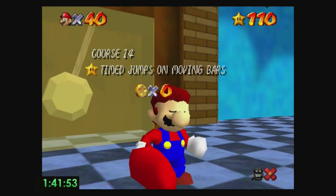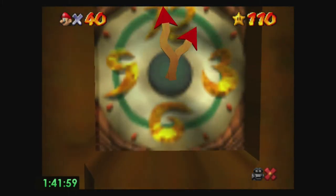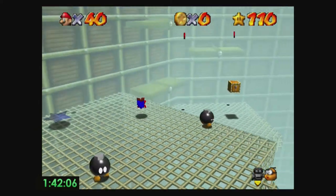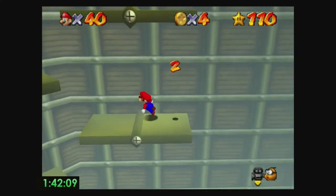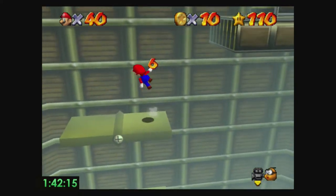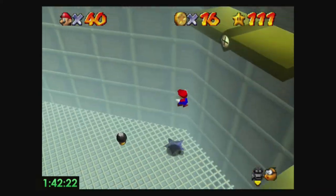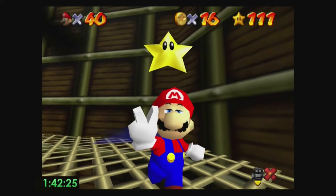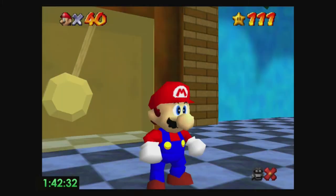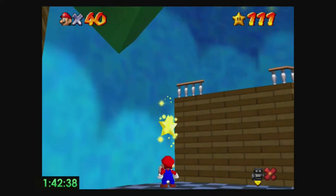We've got one more star in Tick Tock Clock, then we'll be moving on to Rainbow Ride and Bowser in the Sky. We're quite near the end of the run, and if you've stuck to this point, thank you — I hope this actually helps you learn 120 star. You can obviously implement your own strats as well; this is just a guideline of what you can do and what I think you should or shouldn't bother with yet. If you don't feel comfortable with anything in this guide, you don't have to follow it completely — you can add your own things.